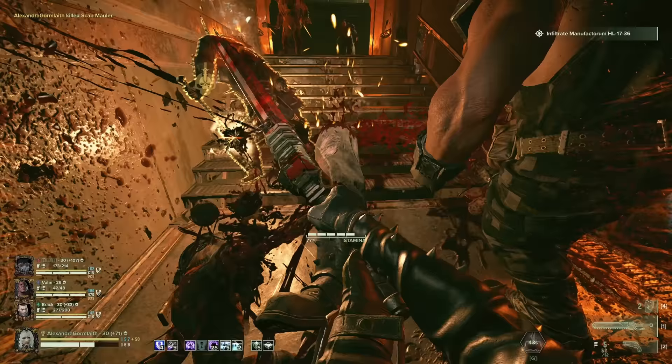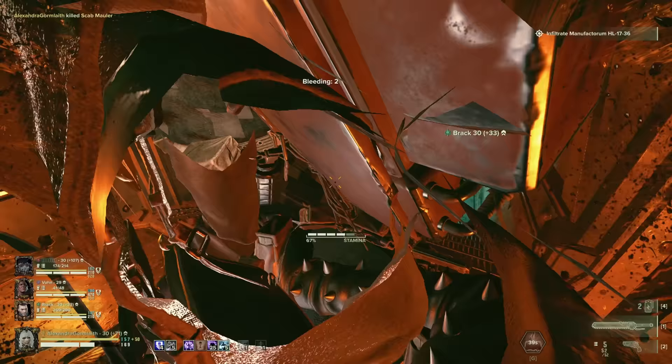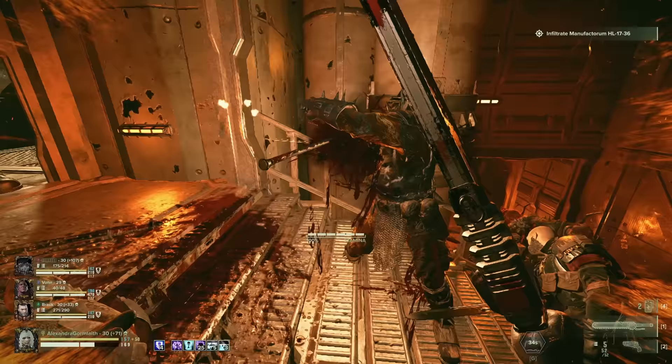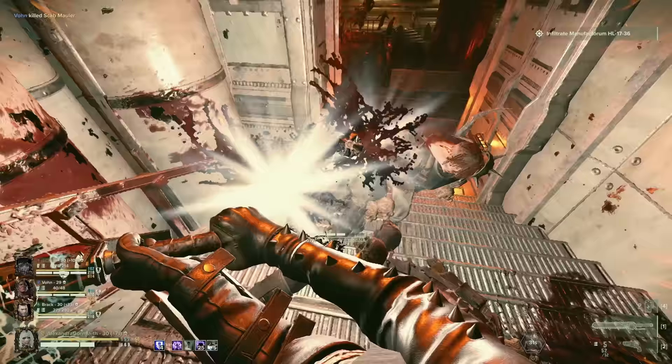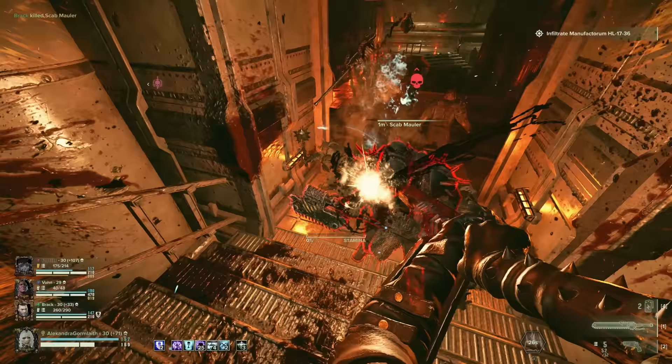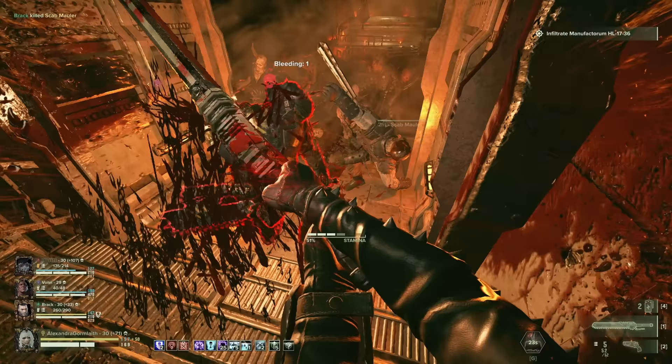The first is going to be a tried and true defensive support Redeemer with an Eviscerator. The second is going to be an offensive support Redeemer with the Thunder Hammer. This build probably isn't going to be for everyone, but I can promise you that there will be interesting things you can learn about it to adapt to your own buildcrafting.